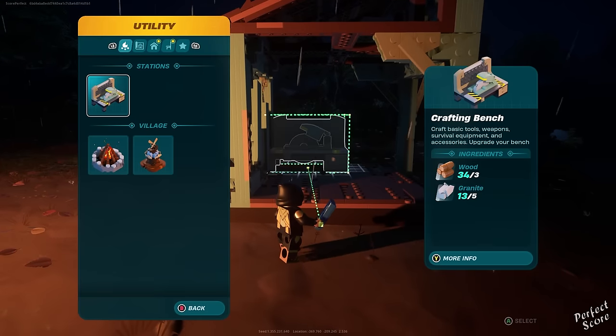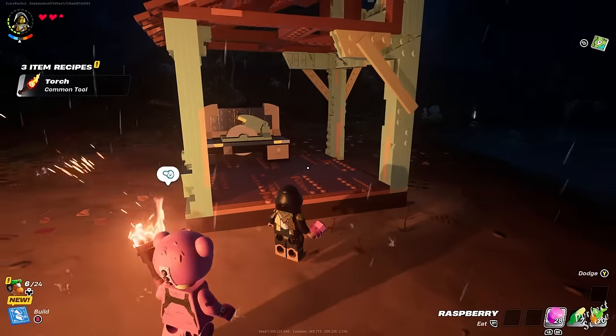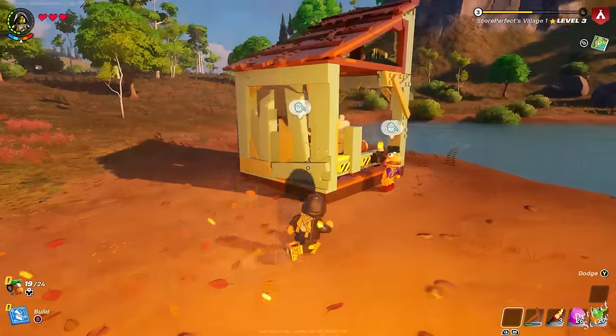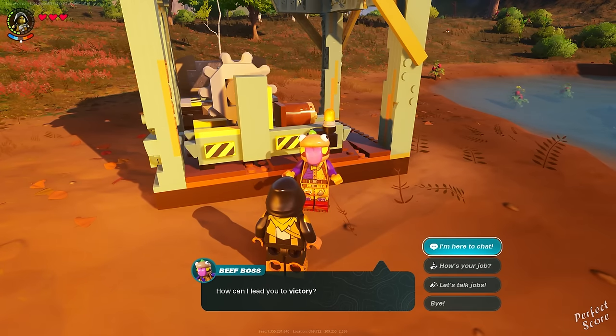In order to craft a short sword there are two things that you need to build first. The first one is a lumber mill and the second one is a crafting bench. With the lumber mill you will get the option to turn wood into wooden rods. You can either do this yourself or ask one of the villagers to create the resources for you.